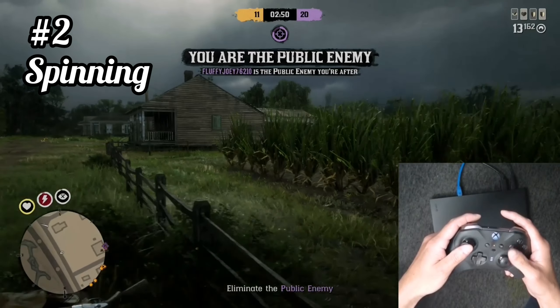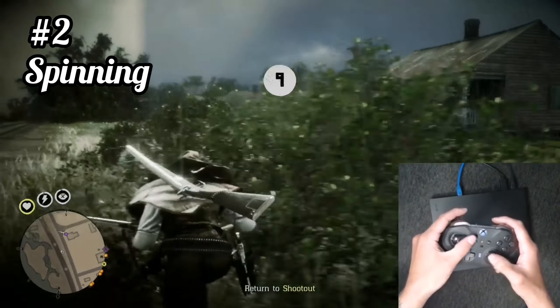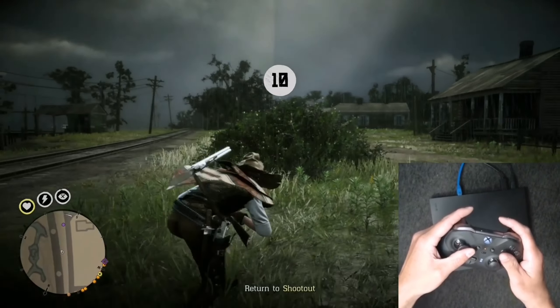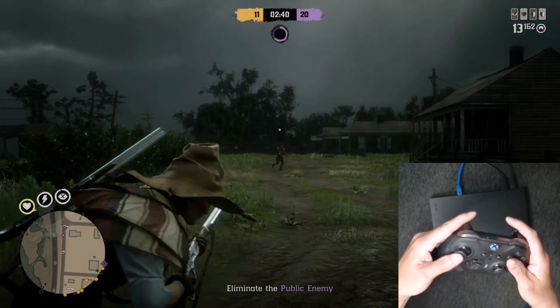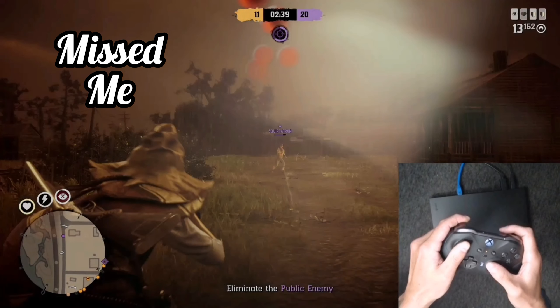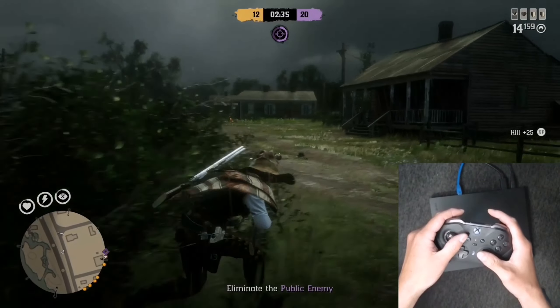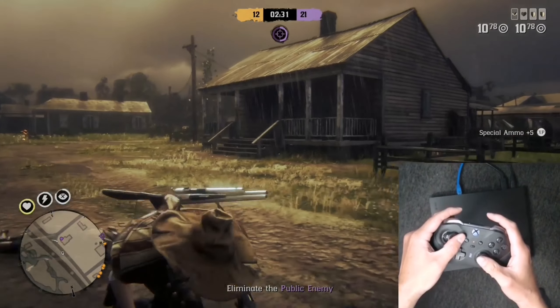Let's look at a few more moves in shootout series. The spin shot is best explained like this: when you don't have any cover around you, it's just you and your opponent — you flick LT, deliver a quick spin, and the rest is history. As you can see, he can't shoot my head whatsoever. He's trying his best, but I'm just too good at delivering this move, and that's exactly how I want you guys to deliver it.